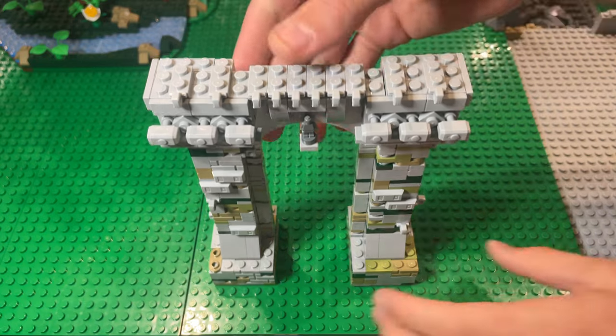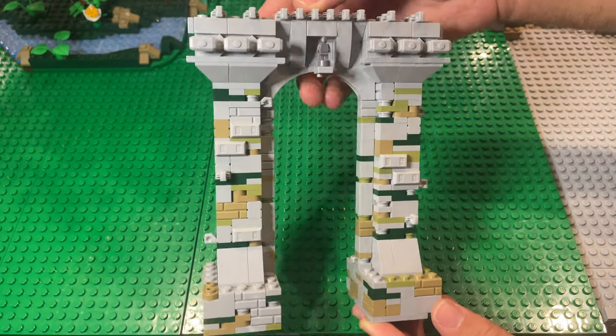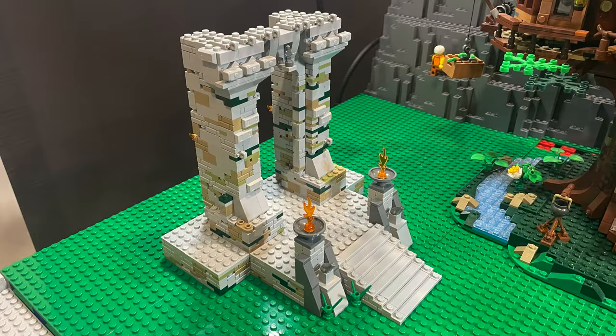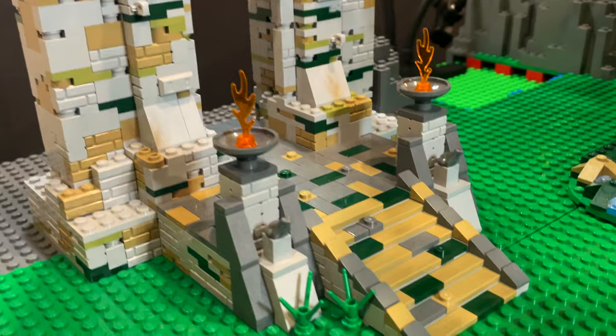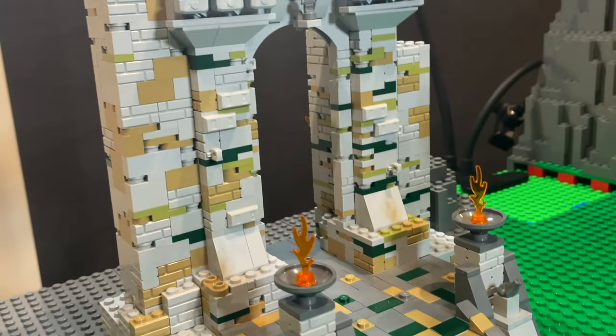Here is the current temple's entrance. I used dark green, dark tan and olive colours to give the impression of aged stone. I then built an elevator platform for it to sit on as well as a set of stairs and some flames before extending the side walls. Finishing it off by tiling the floor with similar colours as the building itself. The next step is adding the rock work and hiking trail to meet up with the top of the temple.